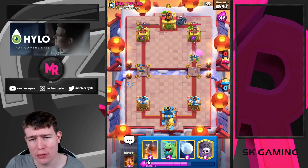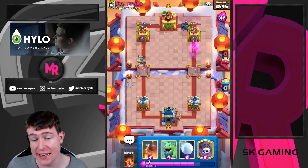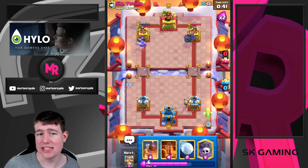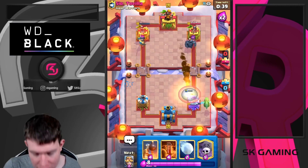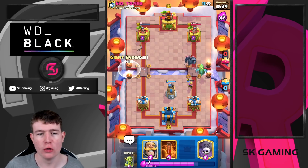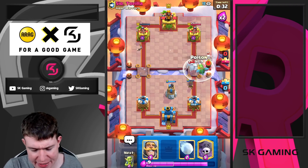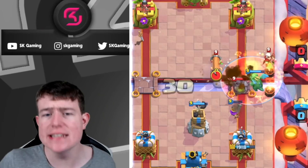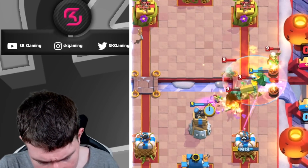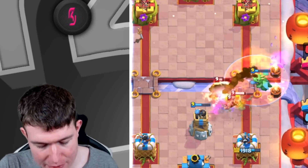He couldn't defend because he had a really awkward cycle, so he had to use the Magic Archer there. He's going for Pekka now, and it's time to go in for Musketeer. He can Poison or Fireball — we still don't know which card he exactly has — but we're cycling back because our cycle is really really cheap.